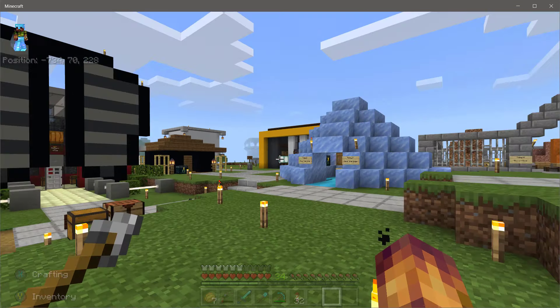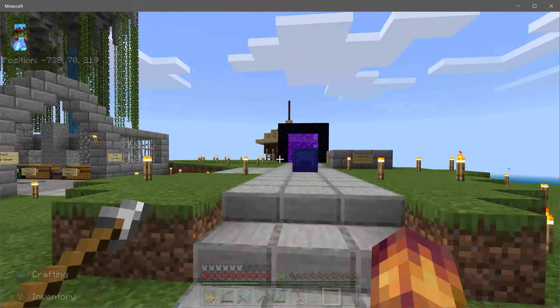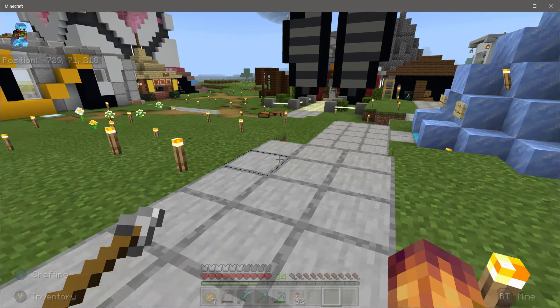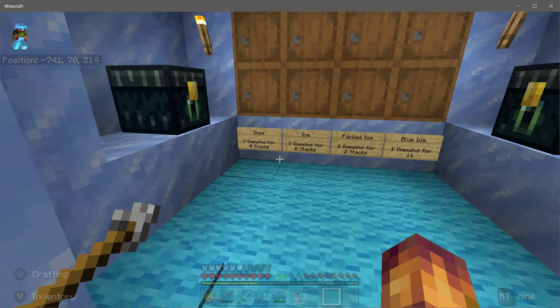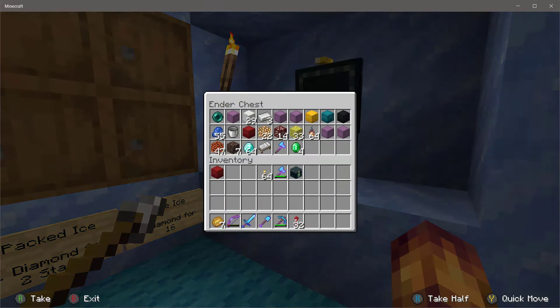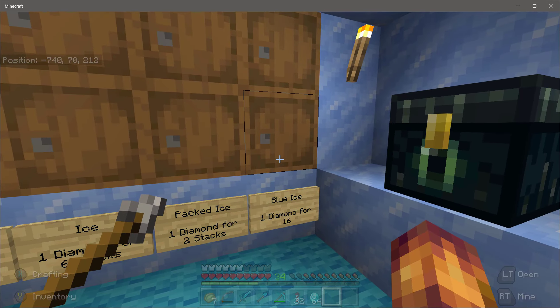The path from the world spawn in the nether to the hub will be an ice path, so we are going to have to visit Tony's ice shop here and grab some ice. In addition, the hub that has been designed so far uses sea lanterns for lighting, so we'll have to purchase a bunch of those — I believe it's Garth that's selling the sea lanterns right now. Let's go into Tony's shop and see what he's got. He has snow, ice, packed ice, and blue ice. Let's go for the blue ice — it's the fastest. It's going to cost a few diamonds: one diamond for 16 blocks.